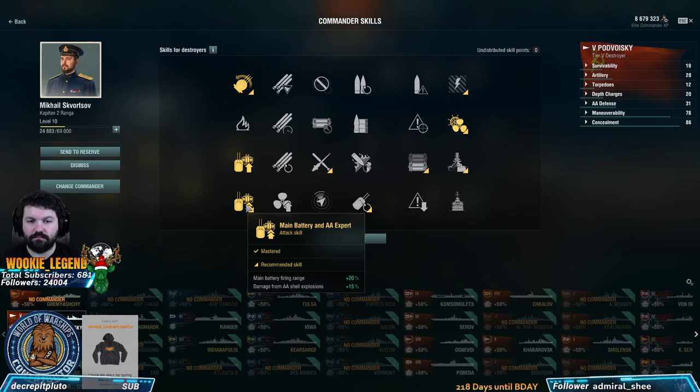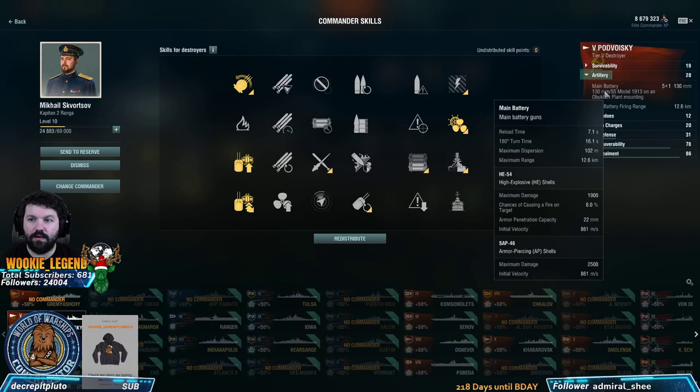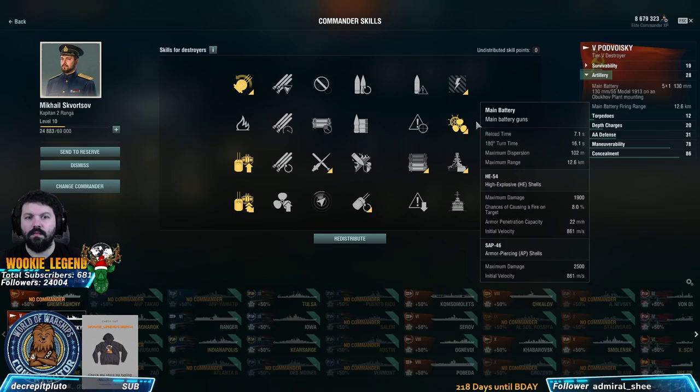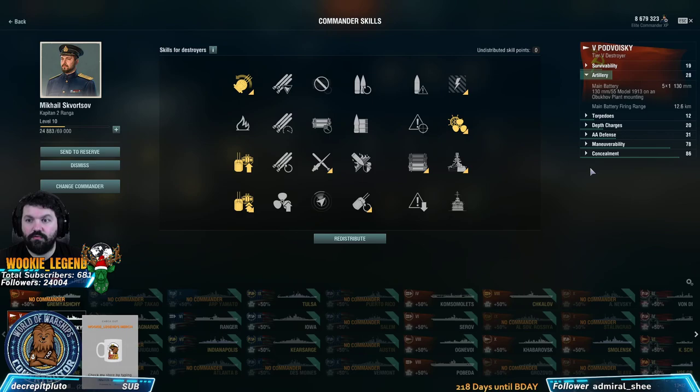Early on, we know what we need. Our 10 points are these. We go with turret rotation, which we need because we're going to be roaming around quickly — 16 seconds for a 180 turn is excellent. The reload is 7 seconds, but they're 130mm. We have a little bit of damage. We can do decent damage because our guns are a little bit bigger than the other DDs. Our detection is horrible at 7.7, but we're not going to play like the typical DD.